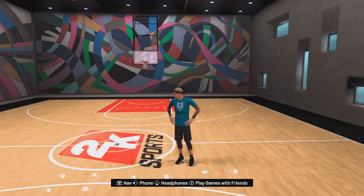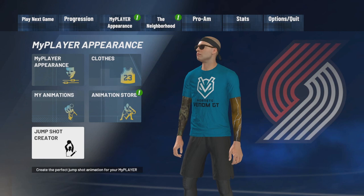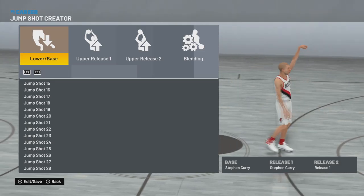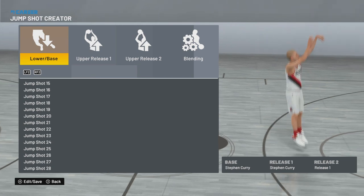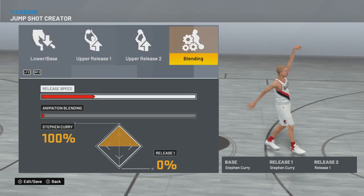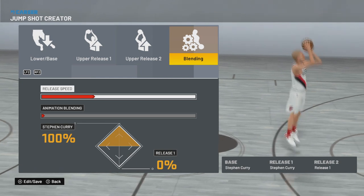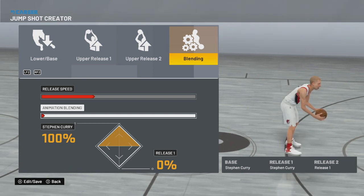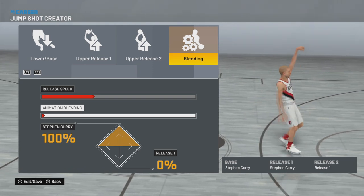Let's see the jump shot I use. You go to jump shot creator. I choose base Stephen Curry and release one Stephen Curry. Very important is the release speed — you have to put it on a slow release. And on animation blending, choose 100% Stephen Curry.